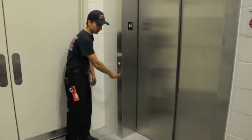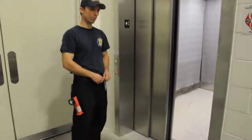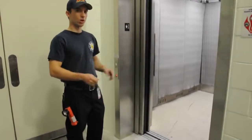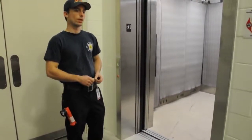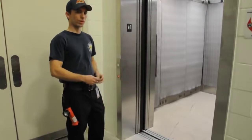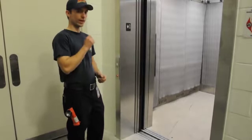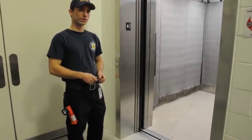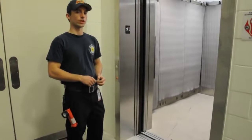You're going to flip this key switch into the on position, and you're going to take your key back out. What this does is it recalls all of the elevators in the bank back down to the main elevator lobby. It'll open the doors for you as well, so if there's multiple elevators in the bank, you'll go ahead and search all of the elevators quickly, just in case there are building occupants that tried to exit using the elevators.